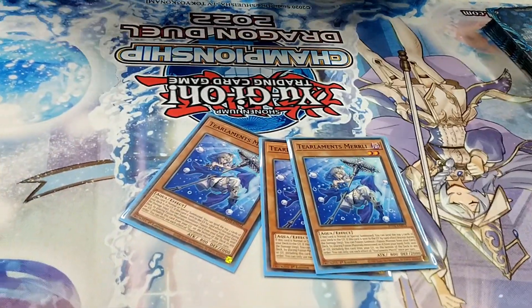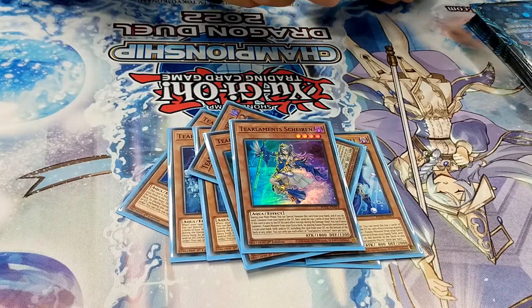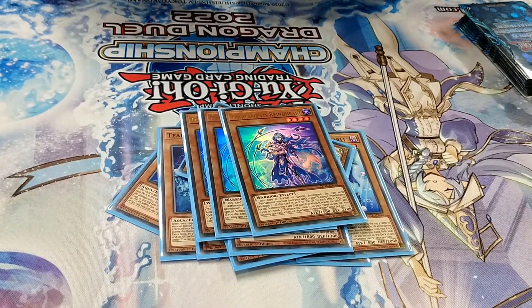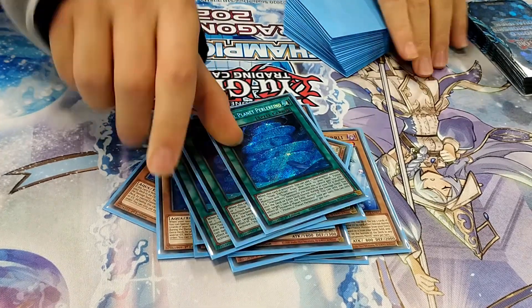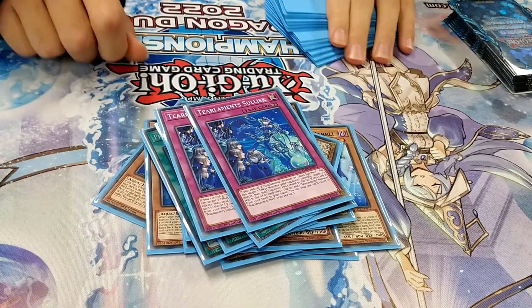I played the standard Tear Engine: three Merrily, three Havness, three Shiren, and three Rhineharmon. In addition to that, three Field Spell, one Terraforming, and then for the remainder of the Tear cards, two Select.